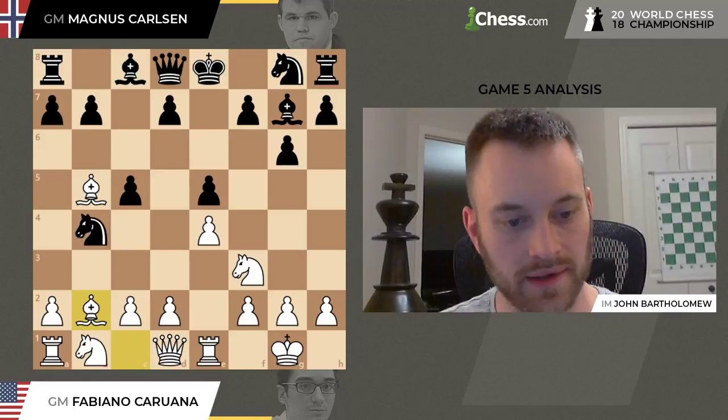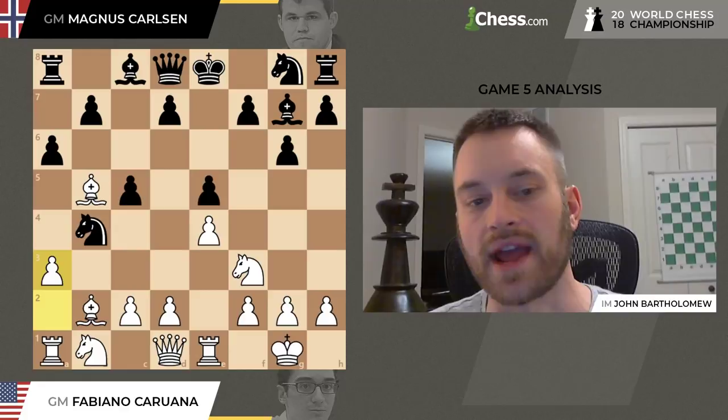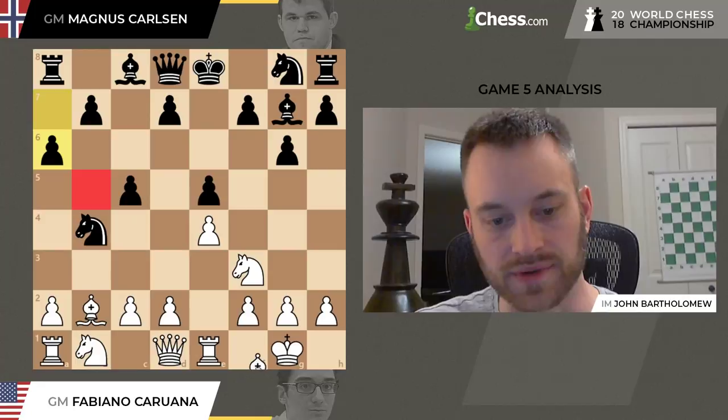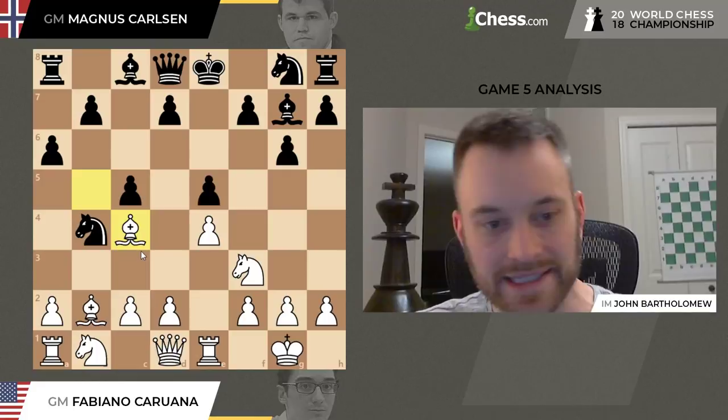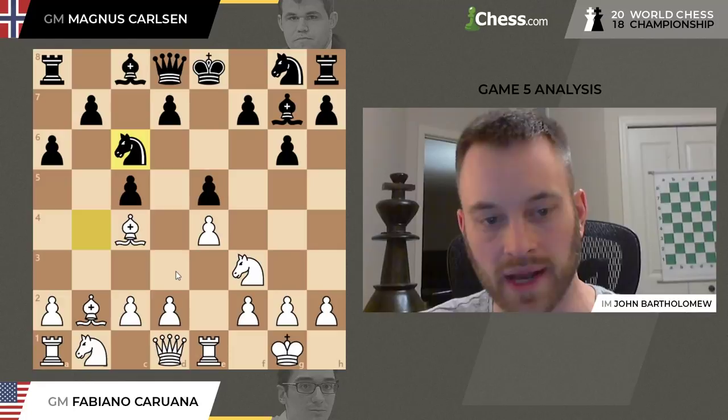Let's return to our game. Knight takes B4 was played, and Fabiano plays Bishop B2, developing and attacking the pawn on E5. Magnus plays A6, attacking the Bishop. Now Fabiano plays a counter-attacking move, A3. If he retreats the Bishop it'll probably drop somewhere like F1 or maybe C4, but that's probably not going to put enough pressure on Black's position — Black could return the Knight to C6, defend E5 and try to develop. This Bishop on C4 is even prone to attack with B5 later on, so that's not how White wants to play.